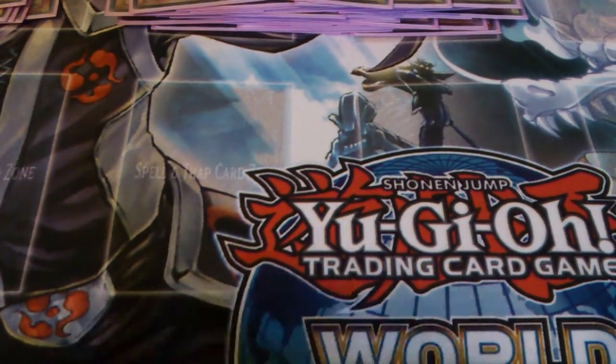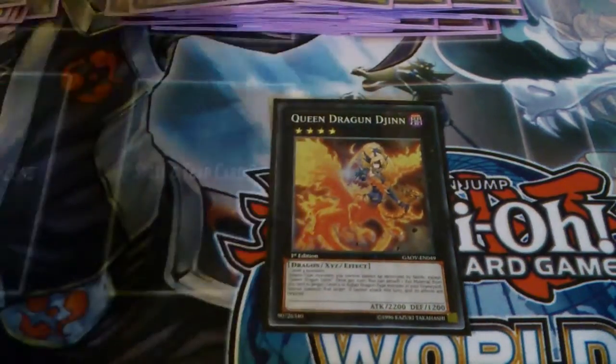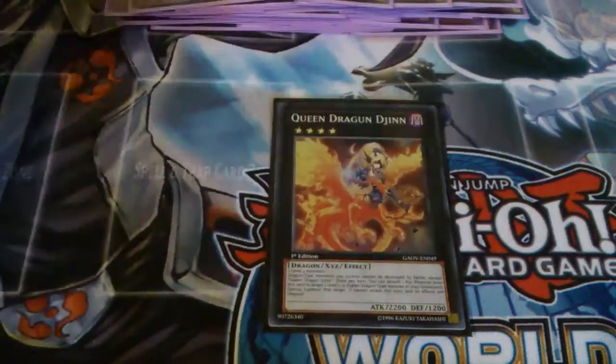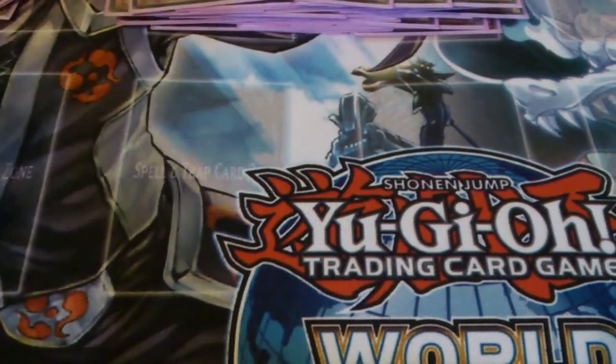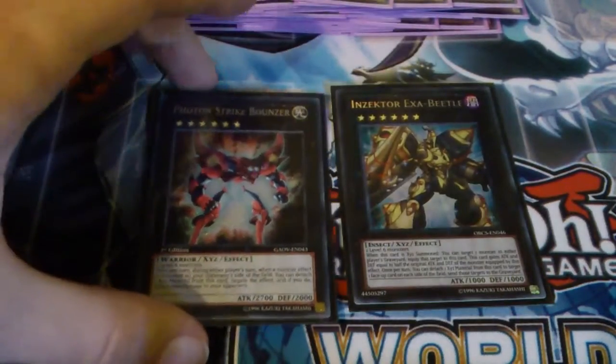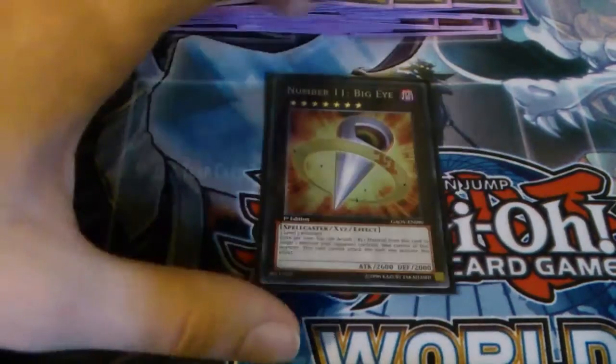I'm going to play one rank four in the form of Queen Dragun Djinn so you can get back your Light Pulsar, and when it dies you get the loopy shenanigans. Then Strike Bounzer and Number 39 Utopia for the sixes, and one Big Eye for a seven.